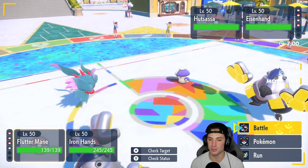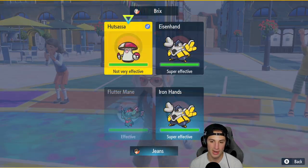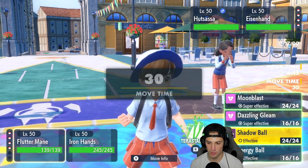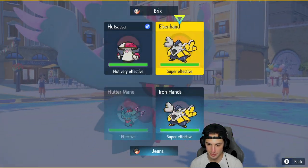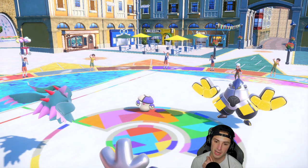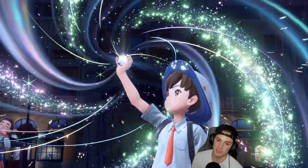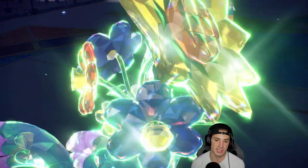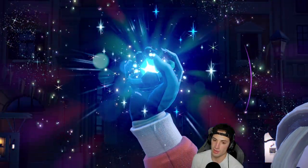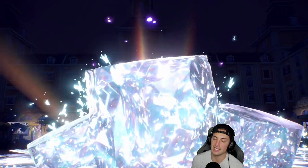They lead Amoonguss — if I'd led Chien-Pao and Urshifu, Amoonguss would have Terastallized into Water and we'd have a problem. I could straight Moonblast, but I have Tera Grass which is pretty good. I'm going to Terastallize Fluttermane into Grass typing just to dodge Rage Powder and Spore. Grass is actually a really good Tera type in Regulation D — a lot of Pokemon just don't hit it too hard. They're also Terastallizing their Iron Hands.